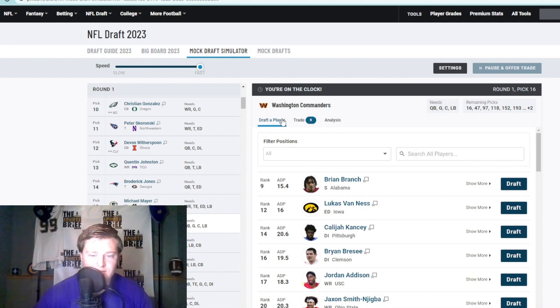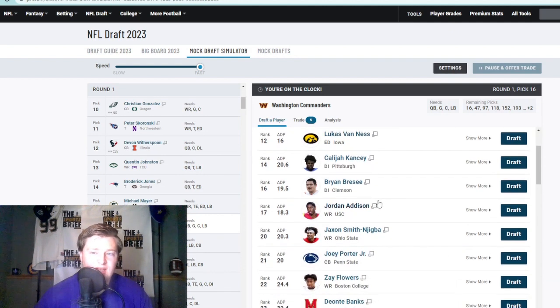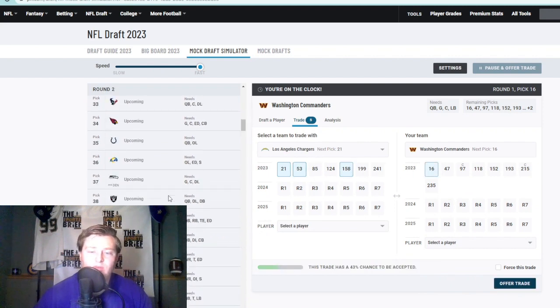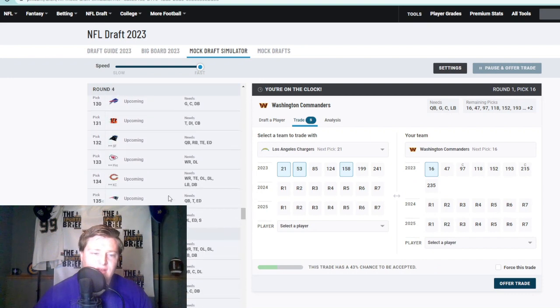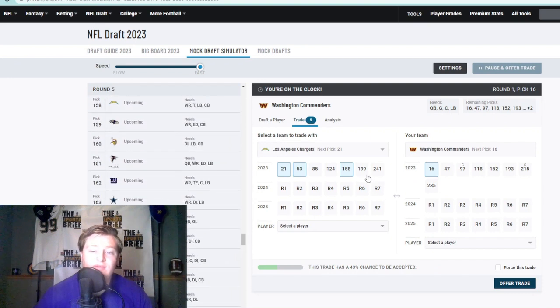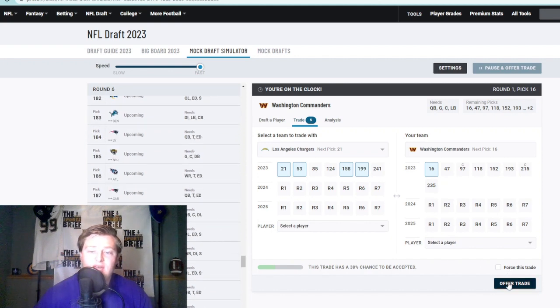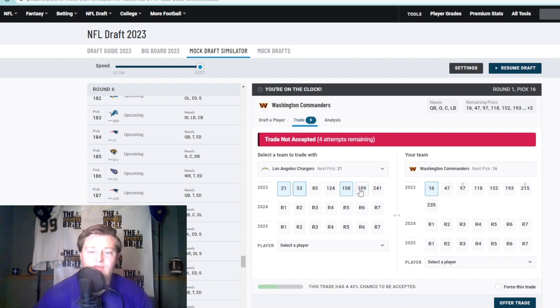I like corner — I think we can get a trade down. I also want to see if I can get back into the first round, so I'm going to trade down a bit. I maybe want to get Joey Porter or Deontae Banks, and I think being back at 21 will be perfect for that. Plus we want to get Anton Harrison. Give me your two and what's 150 — is that a five? 158 is a five, so two, five, six — two, five, six — and you move up five spots. Fine, two-five.